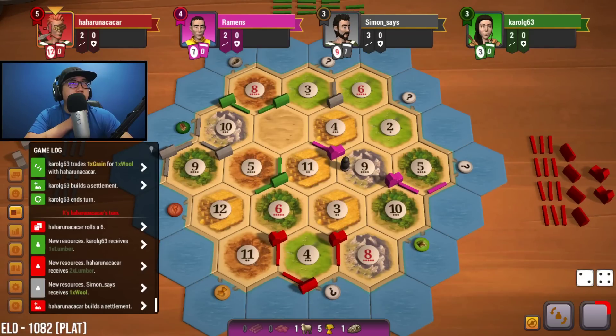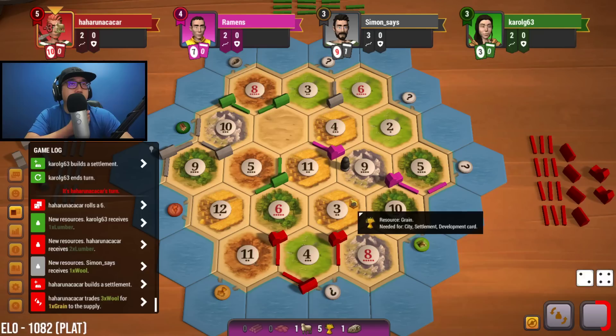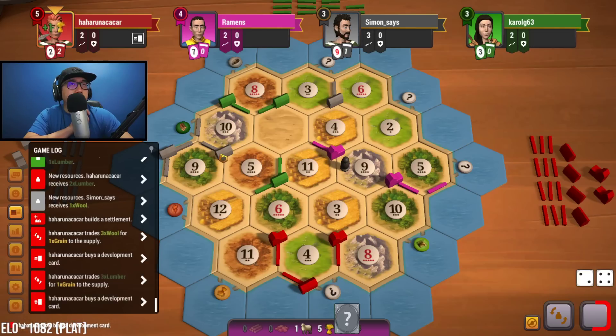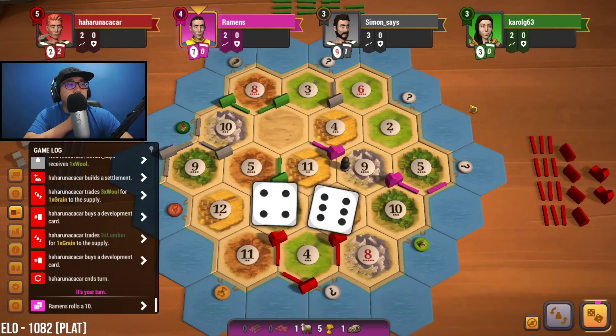Red has another city. We're really concerned about red — they got two cities and one settlement, and they've got a three-for-one spot. Their production is decent, they've got a six and an eight. I could see them taking this. Green and gray — not great. Wow, they just bought two devs. Let's roll — we get ten.